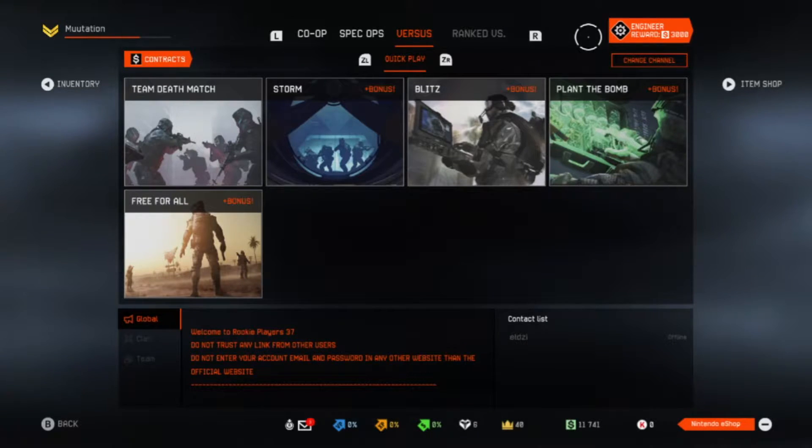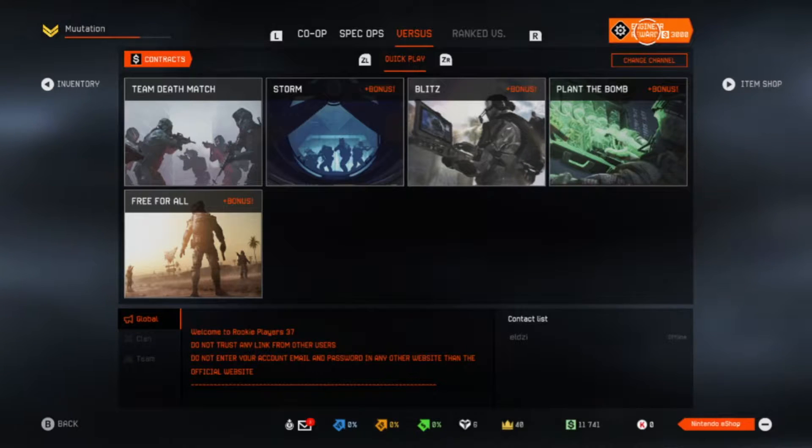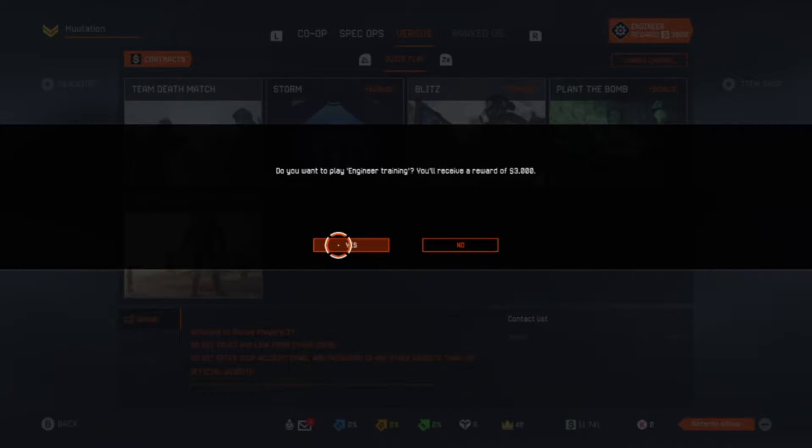It's as easy as clicking play and going to the top right corner. You'll get one that says Medic or Engineer. If you've already completed Medic and all you want to do is click on this and start your training.